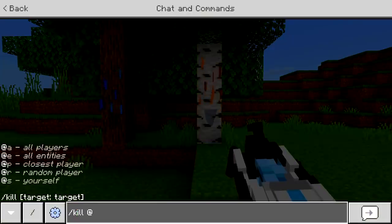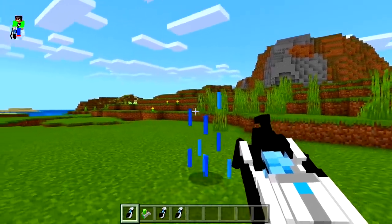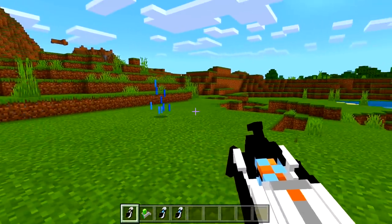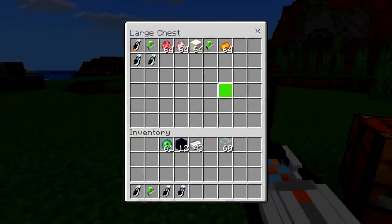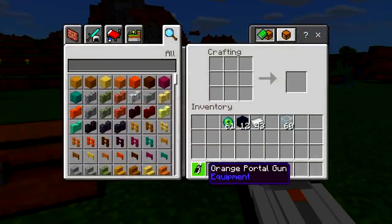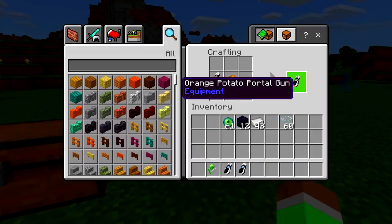We can get rid of them by doing '/kill @e' — there we go, it removes it. This is what it looks like constantly; we can keep shooting and change the color. Now, if you want to make it look like a round portal, all you have to do is get a potato. I know it sounds a little bit strange, but if you place the portal gun with a potato, you get a potato gun.